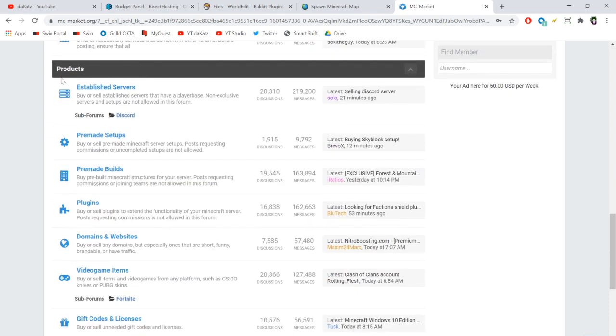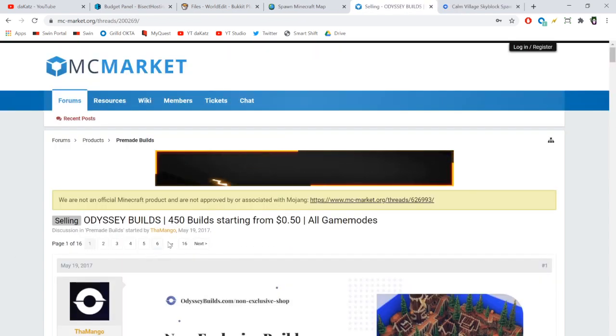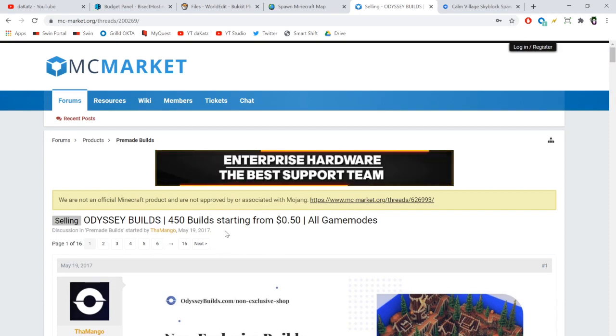Under the Products tab on MCMarket we have established servers, pre-made setups, and pre-made builds. Pre-made setups are basically plugin files — you just download the plugins and import them to your server. We want a pre-made build. There are a lot of things for sale here, so many options.